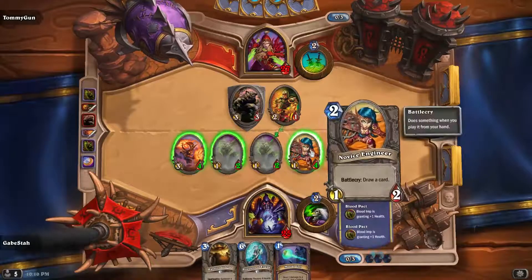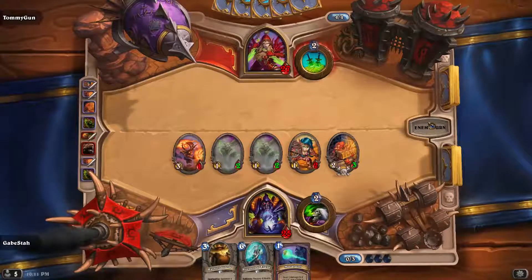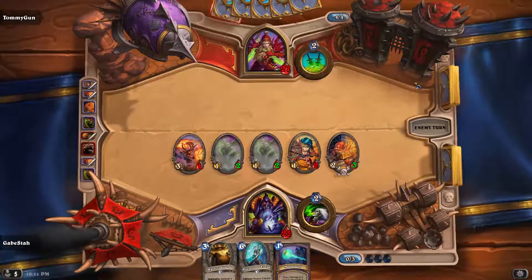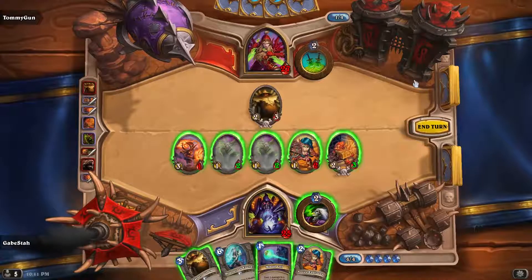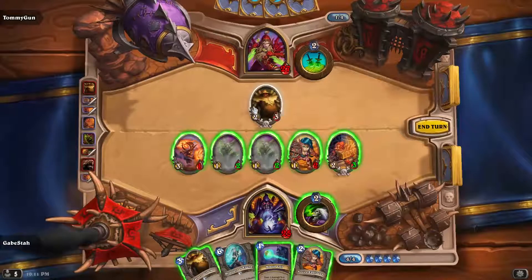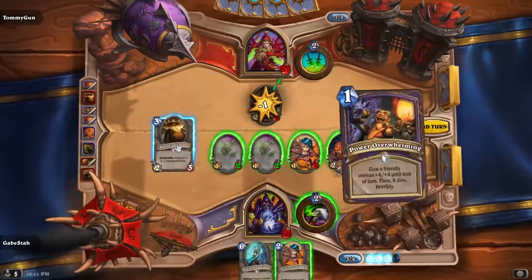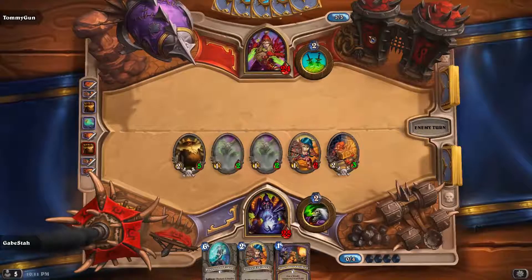I forgot I'll get another buff — the buff stacks. So a lot of puny guys but a pretty threatening board all things considered. Probably send the 3-1 into that, Mortal Coil the 2-1 that pops out, and then most likely Golem ourselves — we'll see what we draw first. That could come in handy. Still far too early to reveal our Imps and attack with them.